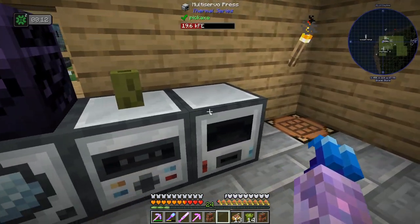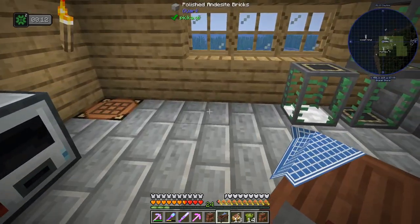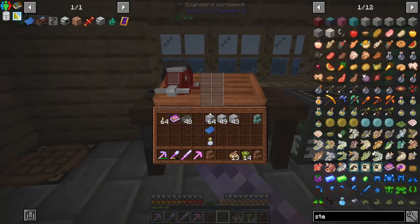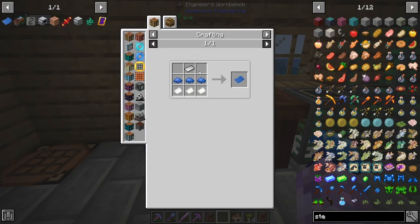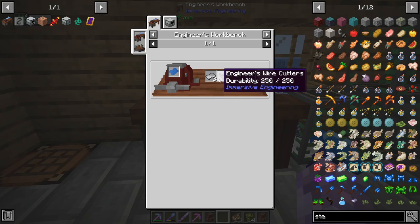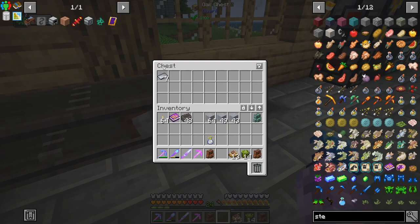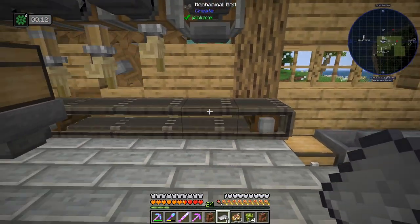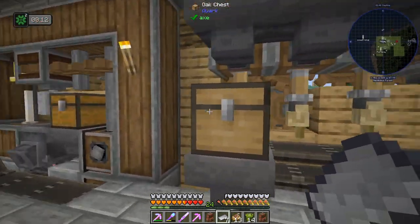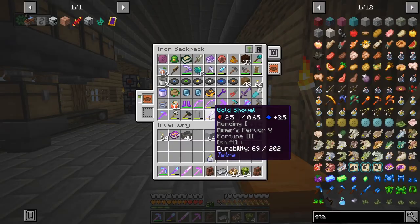We need to check our engineer's workbench, which I guess can live there for now. We need to make that blueprint which I've got, and then it's just steel plates and wire cutters. I've moved the mechanical press to this part so I can just chuck a bunch of ingots in and it'll sit there making plates, since we're not using the sequenced assembly thing for anything just yet. We also need wire cutters which I think are in my backpack.